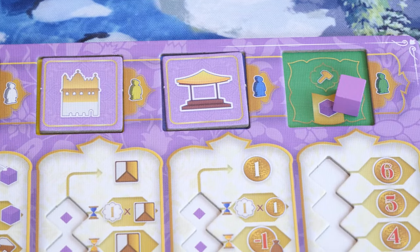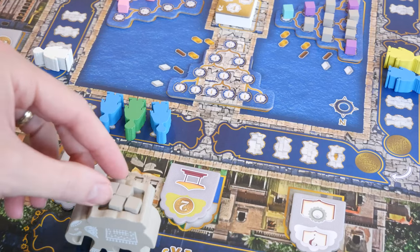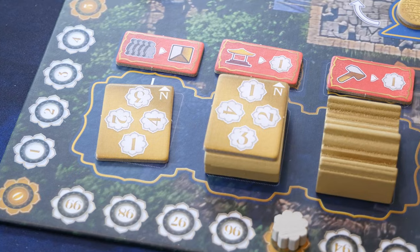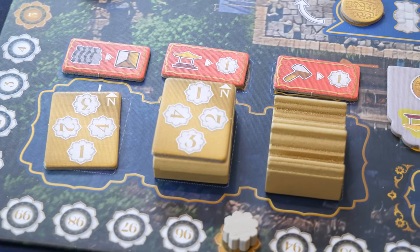Then all players can do a follow action. This is based on the color of the worker played by the active player. All other players can activate the tile on their player board in that color slot if they have one there. The goal is to get the most points and there are several ways to do that: by donating to the temple, selling to the market, and there are specific actions based on the bridge tile for that round and activating some of the follow action tiles.